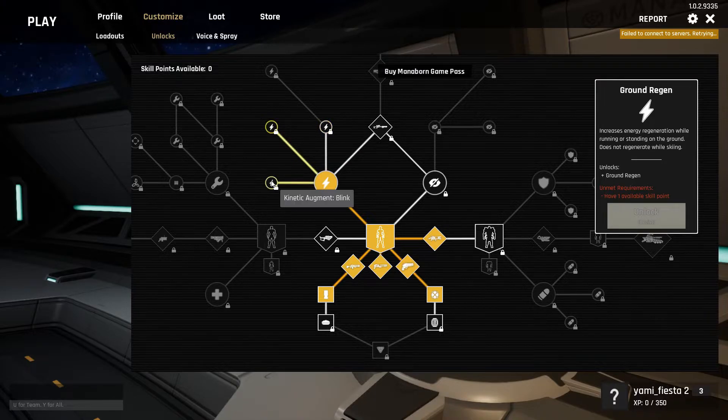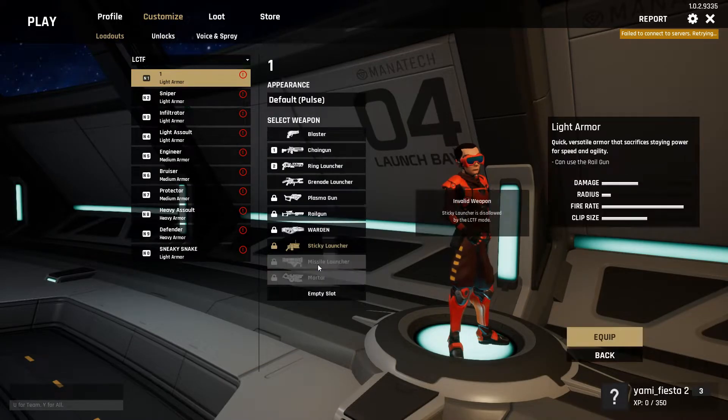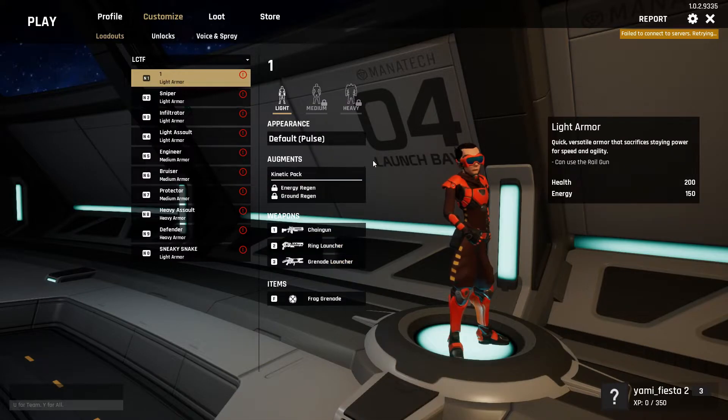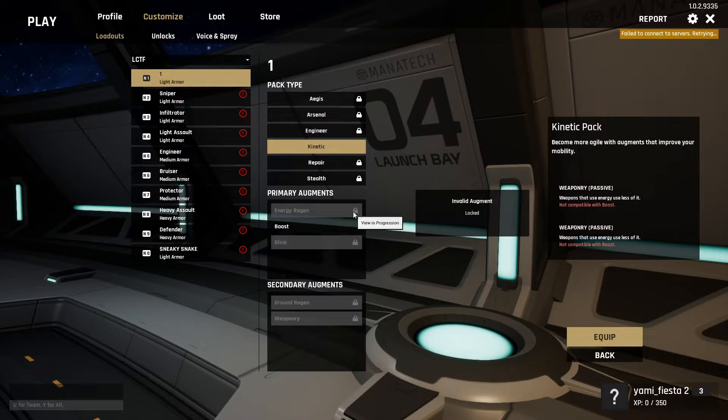Don't forget to go back to the loadout screen to equip what we just bought. Make sure you are hitting the Equip button after every change. I noticed this menu is bugged — it shows LCTF, but we are really editing the base CTF loadouts. When I got into an LCTF game, my loadouts were incorrect and I had to redo this step. Since we haven't bought the augments yet, they show up as none. Boost is not usable in LCTF.